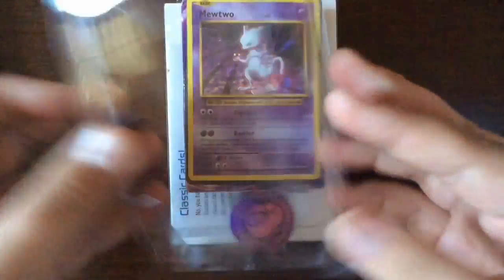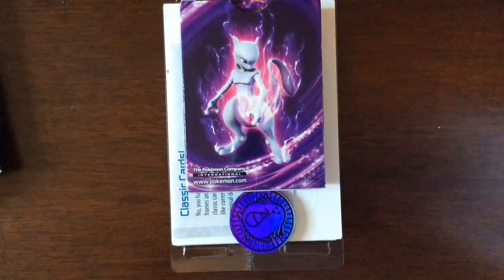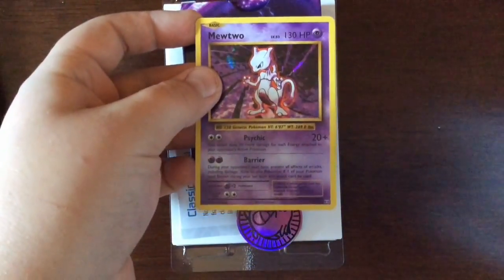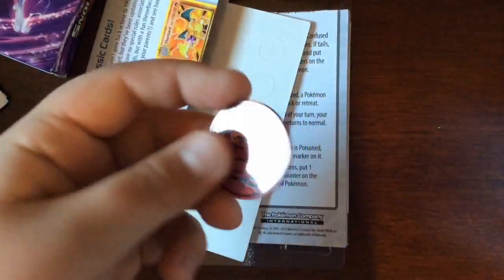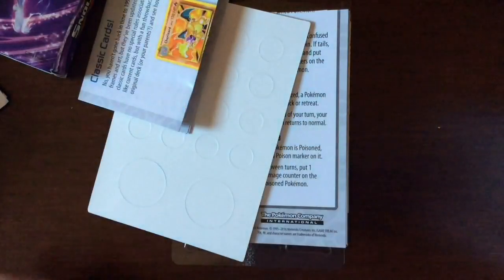Here's the code. Here is the Mewtwo card — basic set with Psychic and Barrier. And right here we have a token with a Pokémon on it — I forget which one.